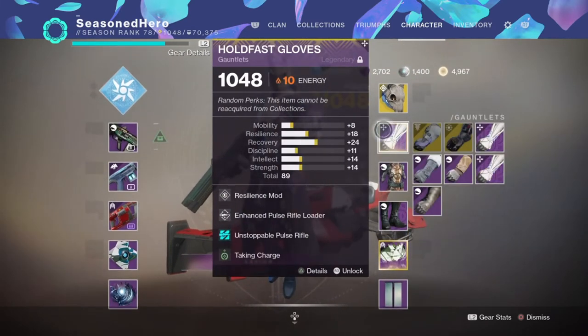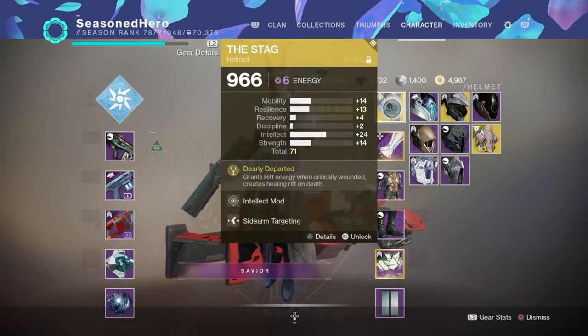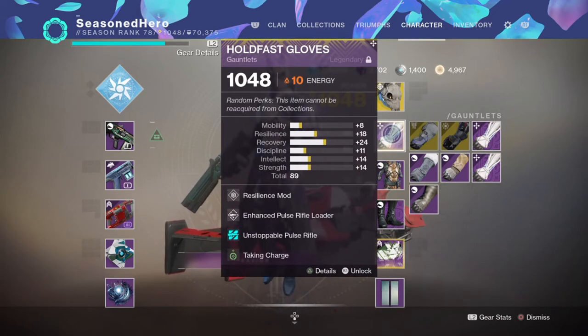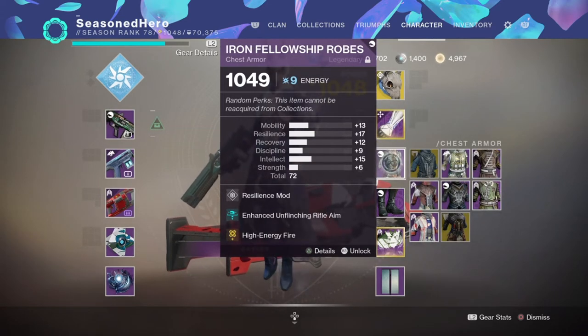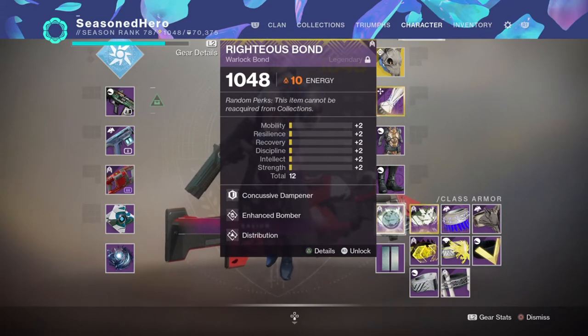Here are the mods we are using. Head: Intelligence and Sidearm Targeting mod. Arms: Resilience, Enhanced Pulse Rifle Loader, Unstoppable Pulse Rifle and Taking Charge mod. Chest: Resilience, Enhanced Unflinching Rifle Aim and High Energy Fire mod. Legs: Recovery and Enhanced Pulse Rifle Dexterity mod. Bond: Concussive Dampener, Enhanced Bomber and Distribution mod.